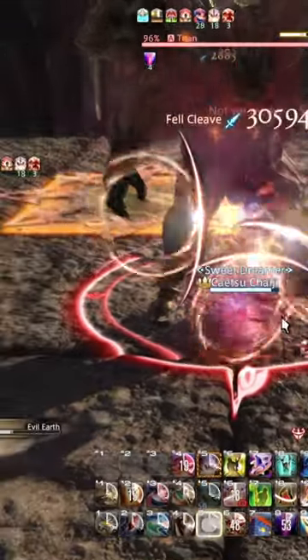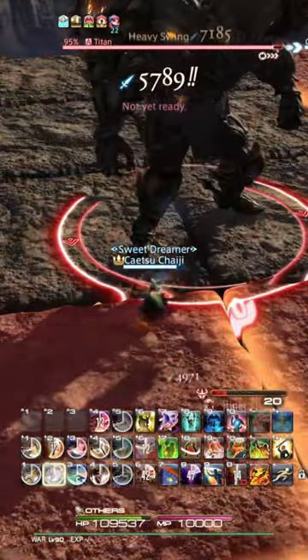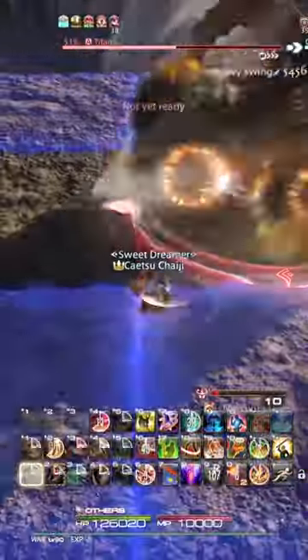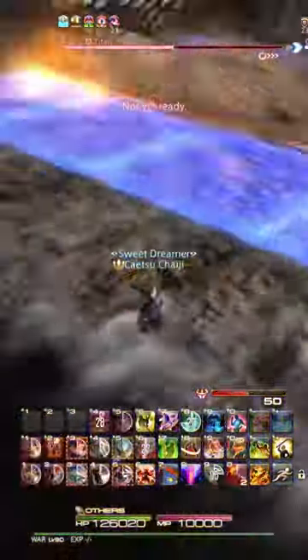Look at the floor. Did you know that Final Fantasy XIV often uses the boss room floor to help you figure out exactly where mechanics land? It is often subtle, but if an arena happens to consist of a checkerboard pattern or maybe an oddly convenient set of circles or shapes, it is not unusual for the boss to directly interact with the floor in some way.